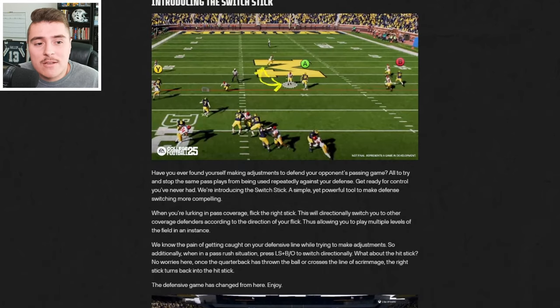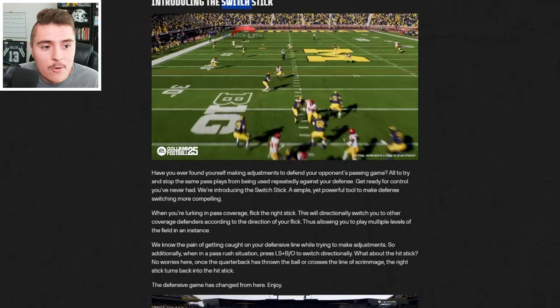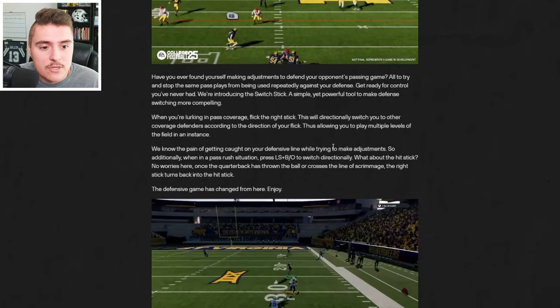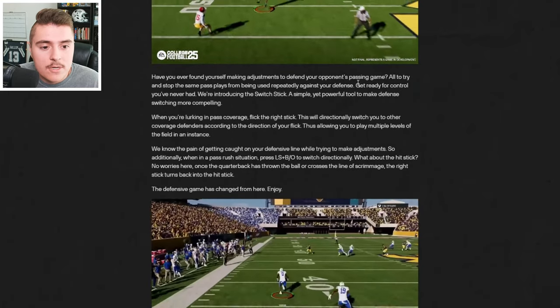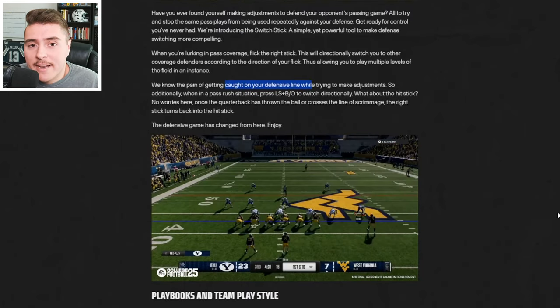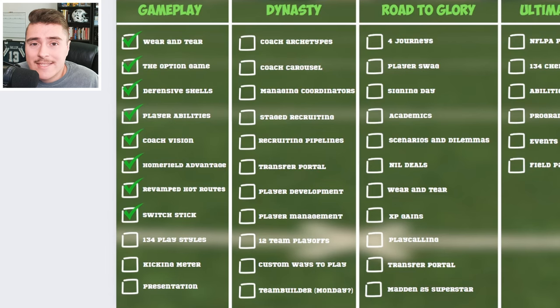Defensive shells will take a learning curve, and so will the switch stick. This is a brand new feature that should allow a lot more control on the defense. In a nutshell, if you get caught on your defensive line, just flick that stick into coverage.